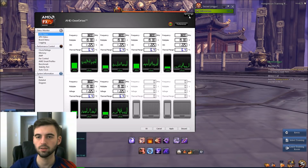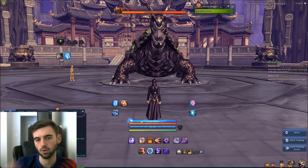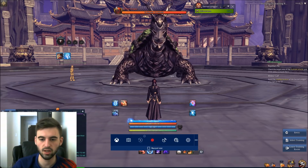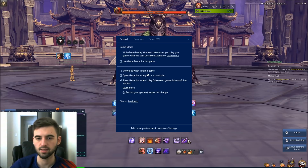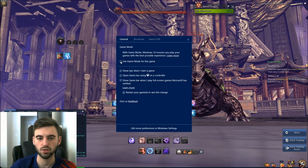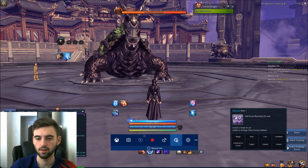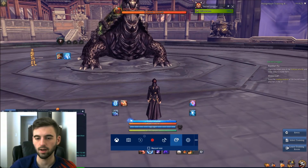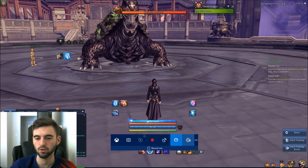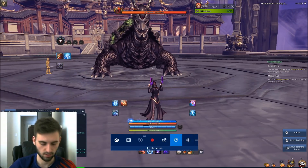Next we're going to go into the Game Mode menu for Windows 10 — again, this is a Windows 10 feature. Hit Win+G, the Windows key and the G on your keyboard. Click on the Settings menu, and you'll see 'Use Game Mode for this game' — check that box. You can also just click the Turn On Game Mode button right there. Make sure you have it set to Use Game Mode for this game.